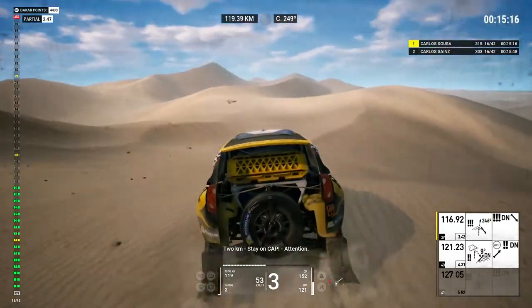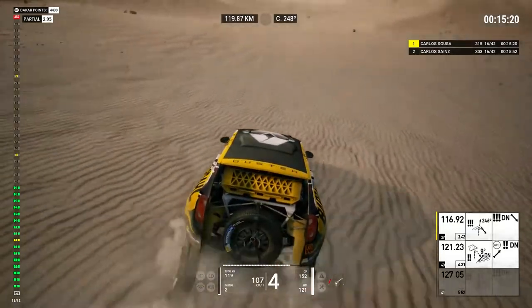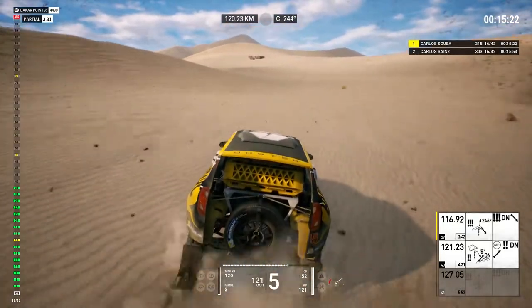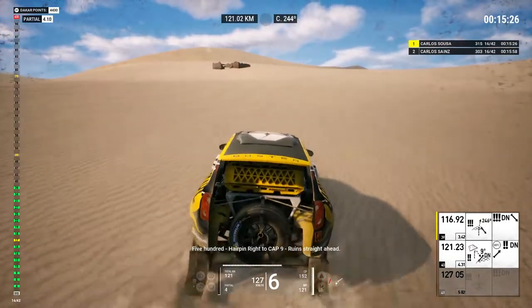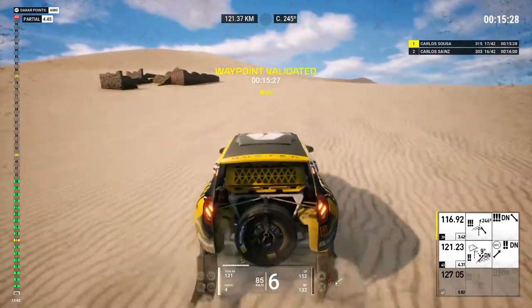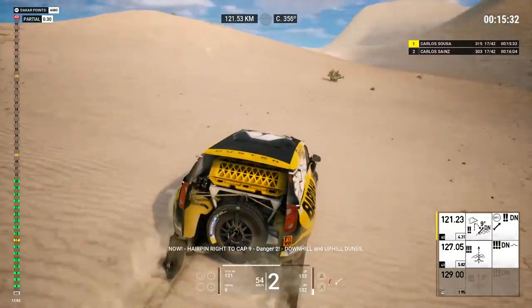Two Ks, stay on cap, attention. Five hundred, hairpin right to cap 9, ruins straight ahead. Now, hairpin right to cap 9, danger two, downhill and uphill dunes.